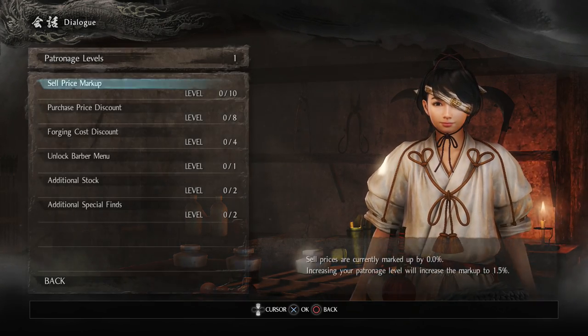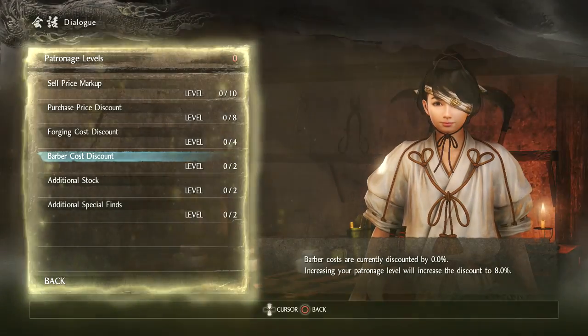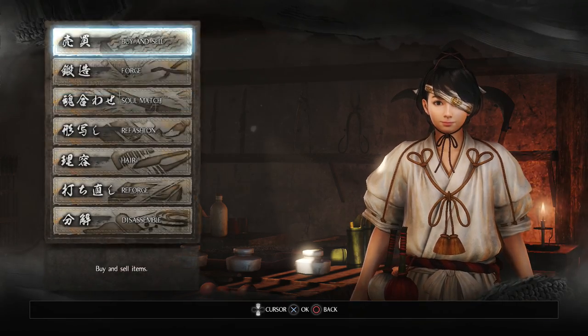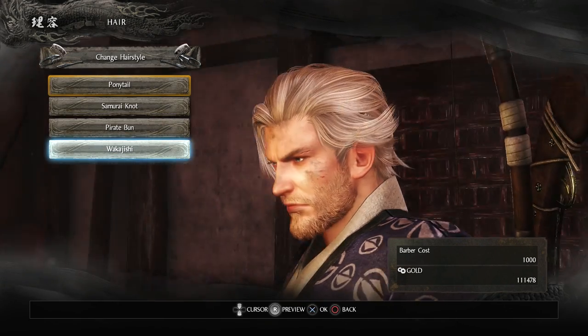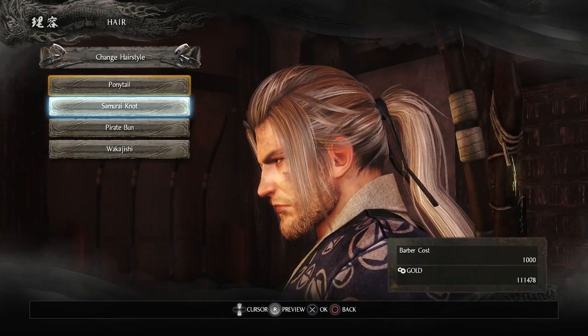Then go down to unlock the barbershop. This will only need one patronage level. There are a load of other things that maybe need 10 levels just to get prices down, and then maybe after buying the barbershop, if we have another two levels we can get discounts in the barbershop. Just by having one level and unlocking the barbershop, we can go back to the blacksmith menu.